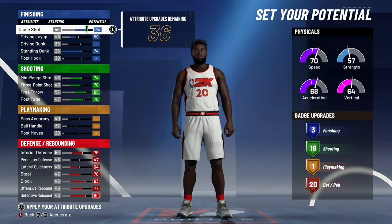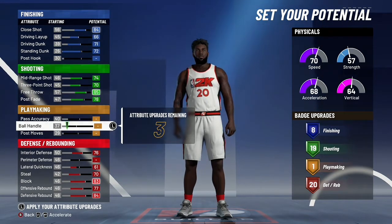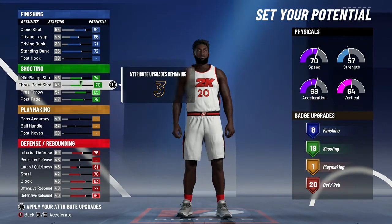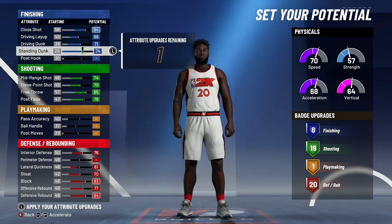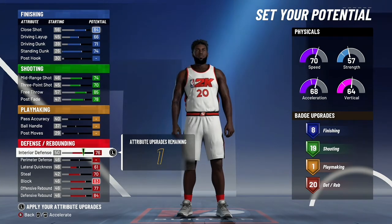I'm going to put everything back and show you guys. Just 8, 19, 1, and 20. You will end up having about three attribute points left after you're done. There's really nothing you can do with this to make the build any better, unless you put up your post fade to be better at fadeaways.